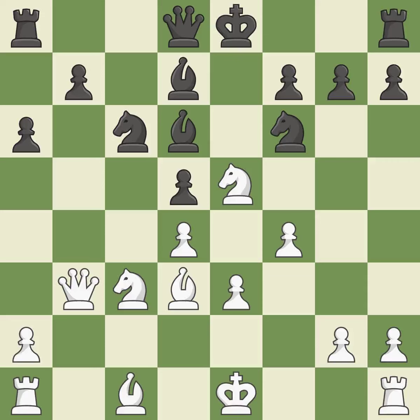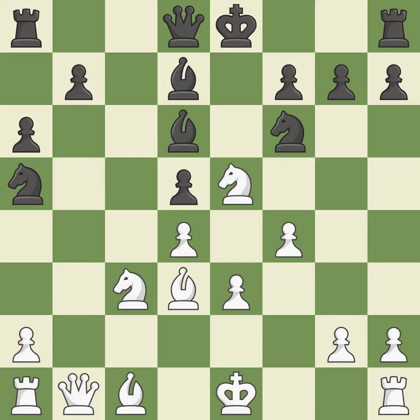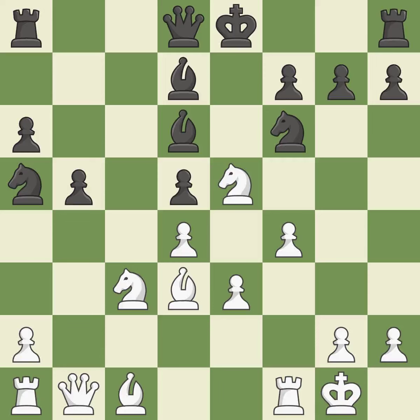A pawn that was being attacked and had no defenses is now protected by this — it is ideal. The queen is therefore moved to safety — it is ideal. There were worse maneuvers, but there were also much better ones — it is incorrect. This misses an opportunity to threaten winning a pawn. This permits the opponent to kick a knight — it is an inaccuracy.